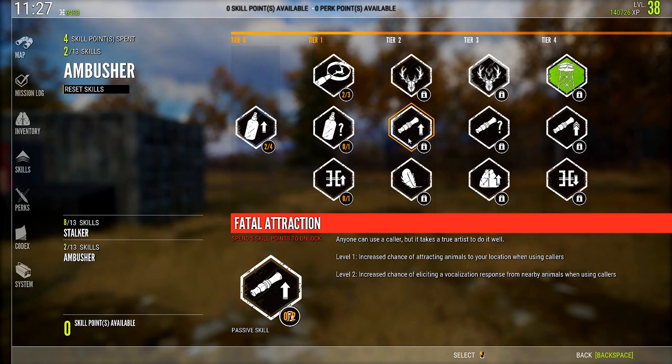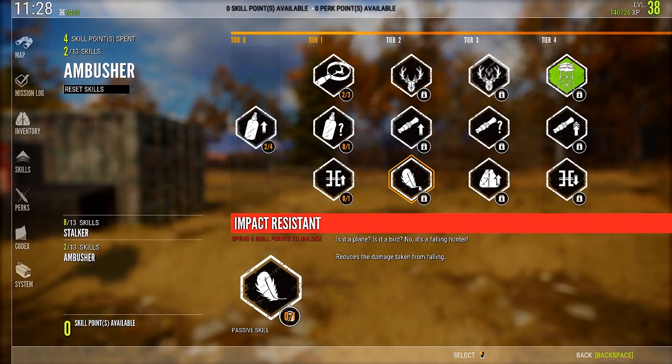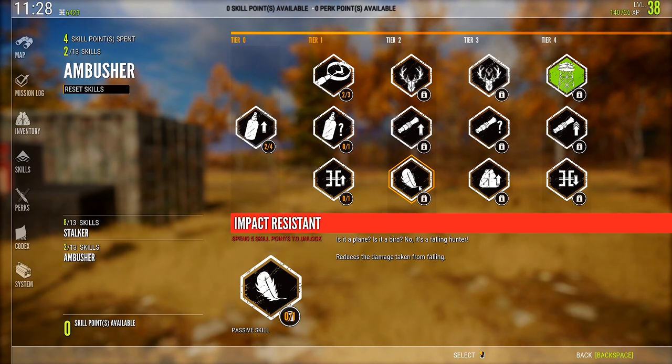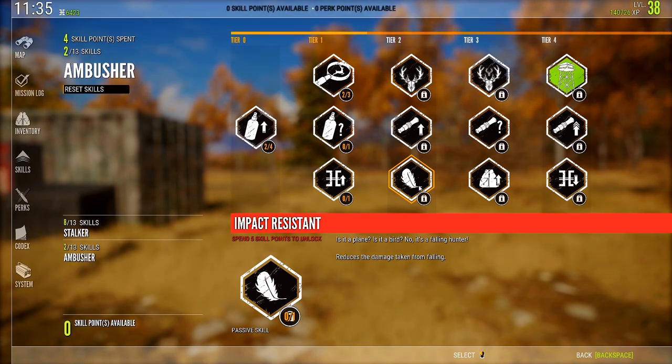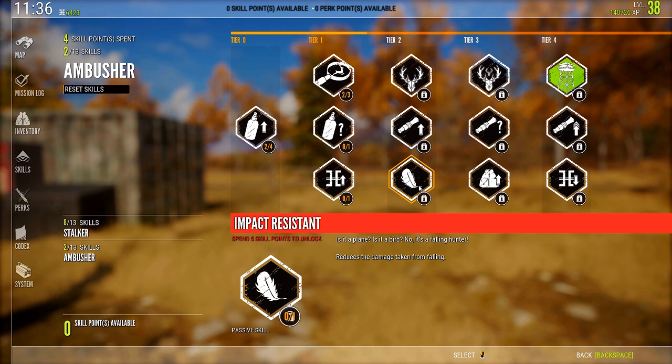Impact Resistant reduces the damage taken from falling. As I mentioned in my previous video, I tend to fall off of watchtowers. I haven't actually put a point into it and purposely jumped off a watchtower to test it — that's the only time I've ever gotten fall damage. Even jumping down off the mountains, I don't think I've ever really taken fall damage from that — you just kind of hit an incline and slide down. So it's not really worth putting a point into it in its current iteration.